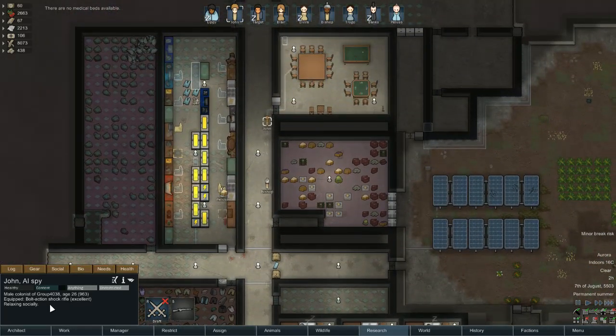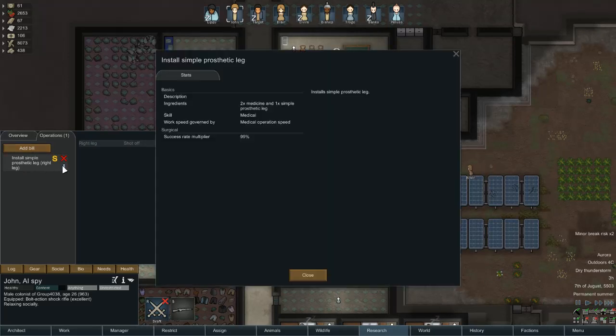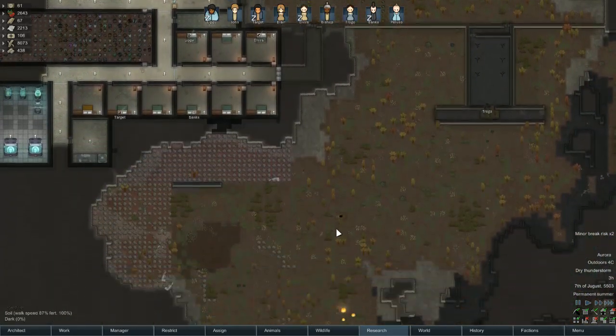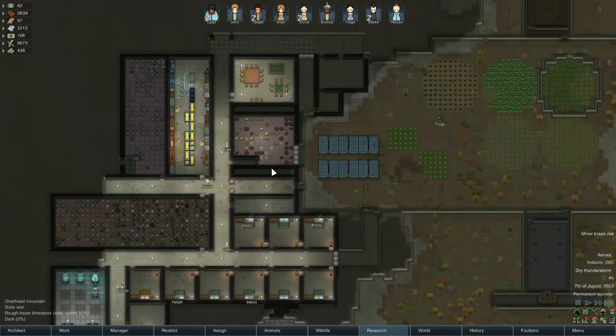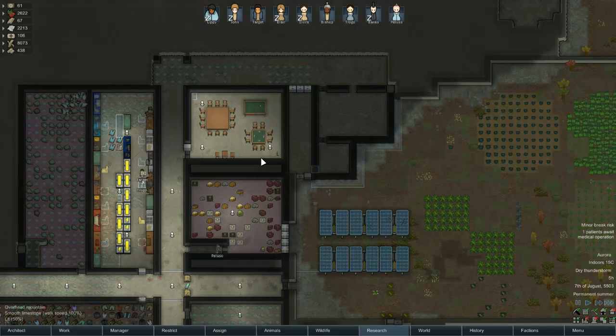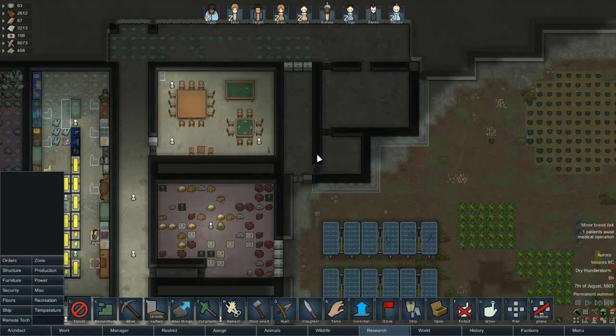Really? You're going to go eat first? I've just scheduled you in for surgery. Oh, we need two medicine. And we don't have medicine. So surgery's not going to happen. Well, I suppose that does give us a chance to finish the hospital.